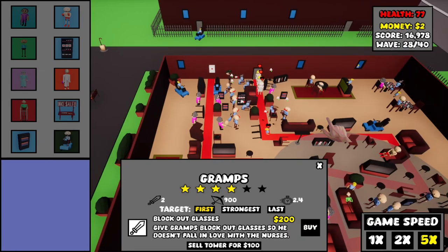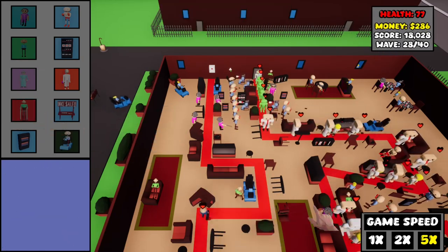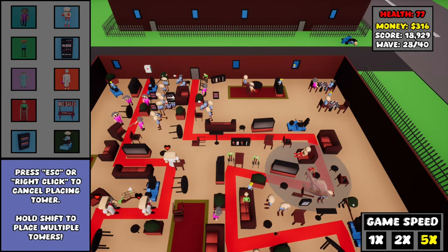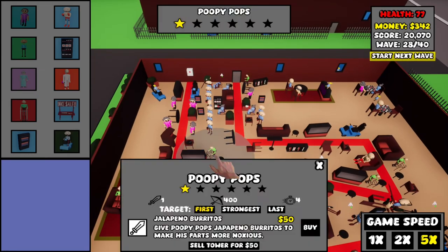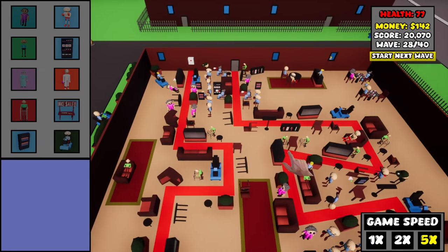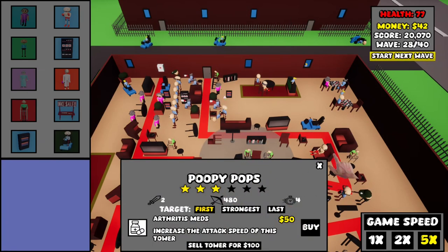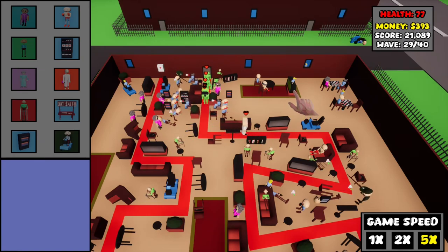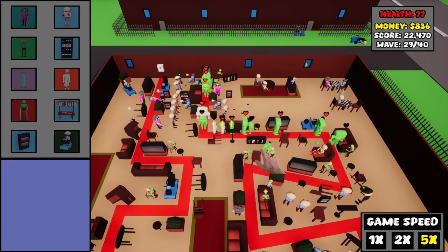I really need some more poopy pops, so let's plant some more down here and right here — a few more, because why not? That takes care of that wave. Let's upgrade some of these poopy pops to five stars — well, it goes up to six stars in this game. That takes care of that. Let's start the next wave. So far we're not having any trouble dealing with all the enemies the game is throwing at us, thanks to all the poopy pops. Can't believe I'm saying that with a straight face.